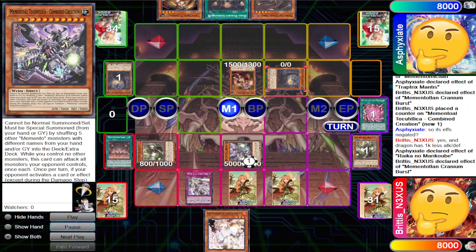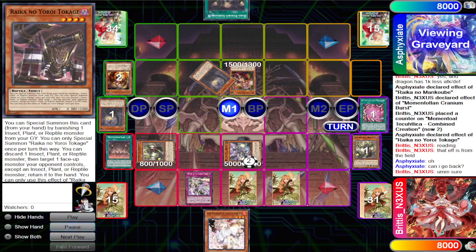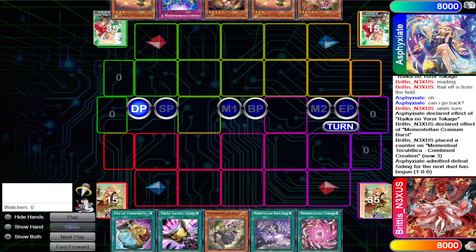We negate the Trap Tricks and the Raika, they summon Link Raika. My opponent tries to use Jorui Tokage — for those who don't know, this card can discard one card to target a face-up monster that isn't a plant-sector reptile and return it to the hand. But it's a field effect and they're trying to use it from the graveyard. I corrected them — they tried the effect again and we just negated again. That's three negations already, they summon their link monster, and that's game one.